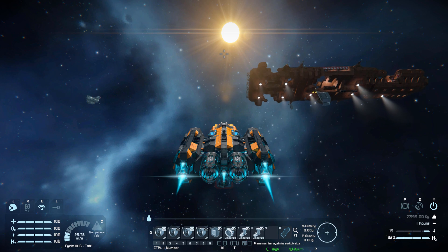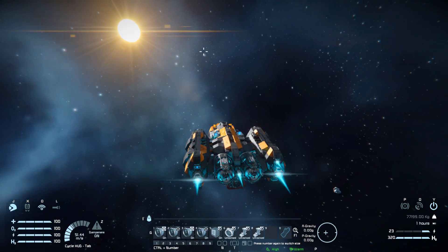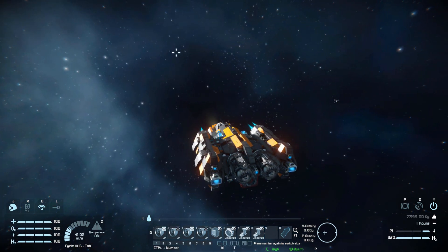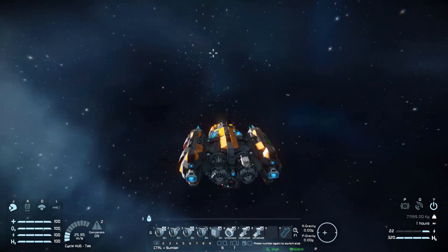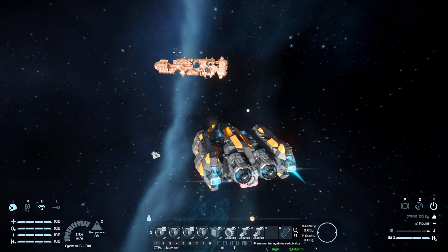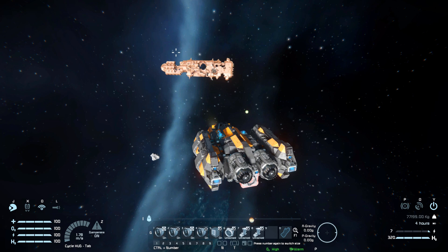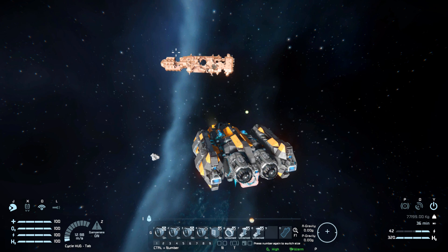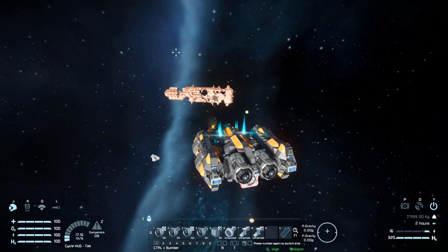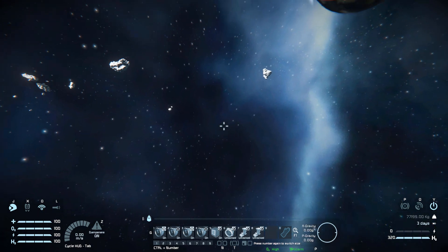Time to fly this thing around. Going forwards in space for a thruster test, we've got a nice bit of speed — we're not a combat ship, we're a transport vessel. Stopping takes some time, so it might be a good idea to do a 180 and boost forwards to slow down faster. Going left and right we've got a nice bit of speed, and going up we've got a lot of speed, which is always nice for pulling away from a station.